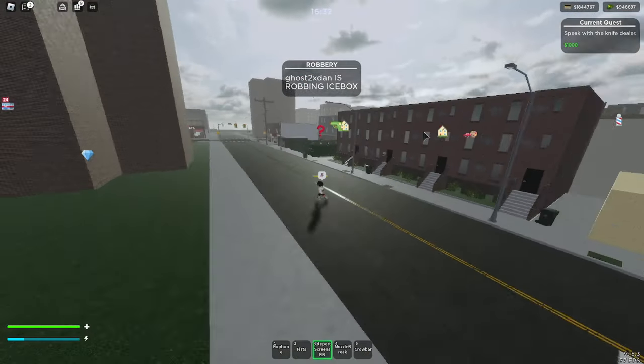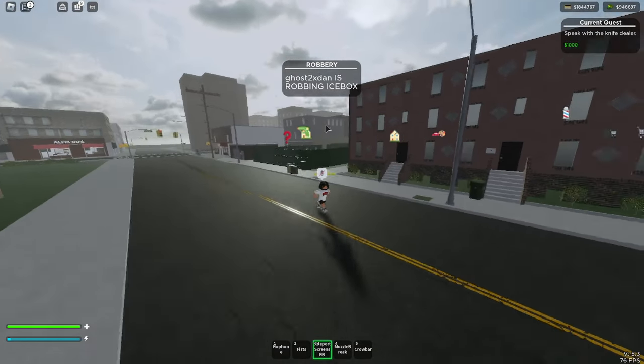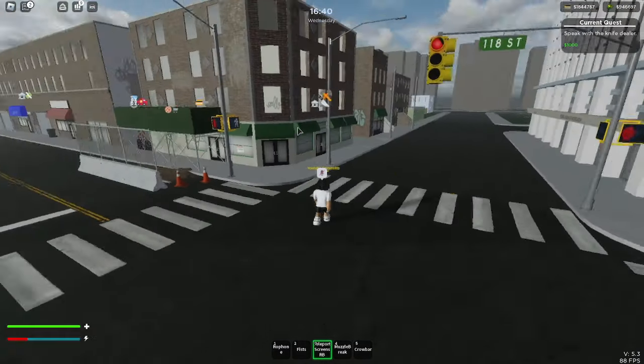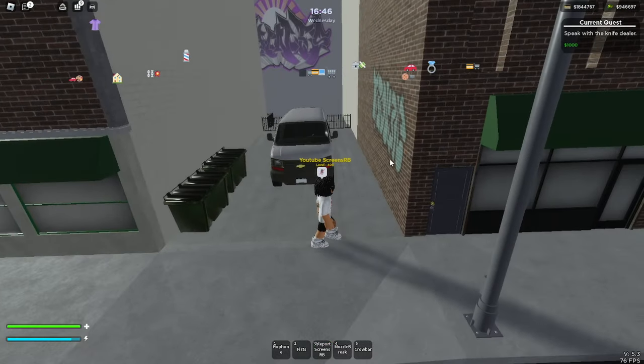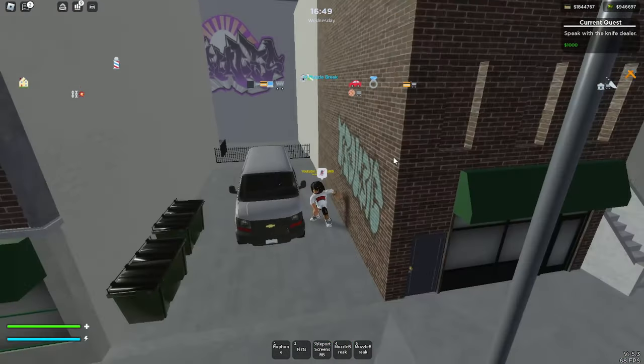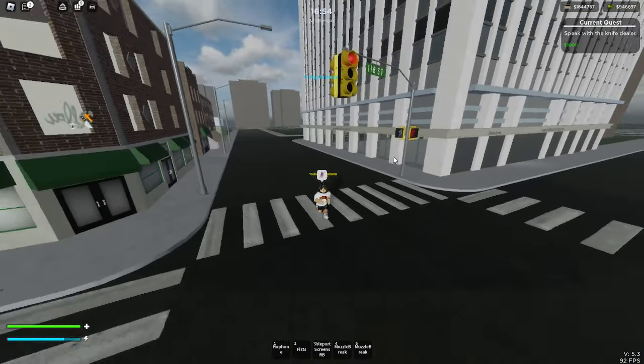Head back down to the street of the gun store, take a left, and right next to the attachments dealer — literally right around the corner — there's a van you can rob. We got another muzzle brake. That's all of the van locations.